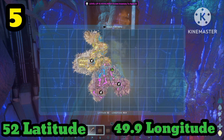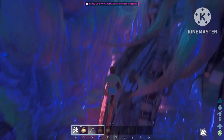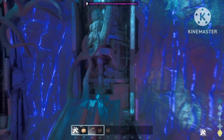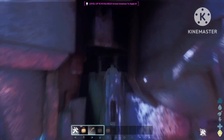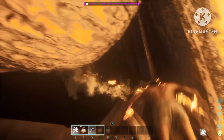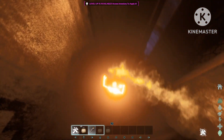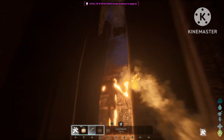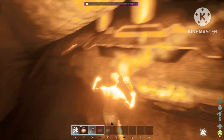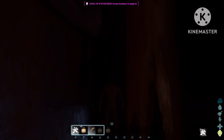Number five can be found at 52 latitude and 49.9 longitude. I'm gonna use a torch here because lighting is a little bit bad in there. Look for this metal structure and right over here is the entrance. This one has more than one entrance but it has a ton of space — you can build up at the ceiling, maybe on cliff platforms, and at the bottom is the second entrance. If you build this right with enough cliff platforms and maybe some sandies, that can be very hard to raid.